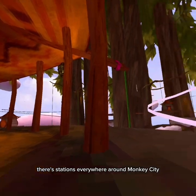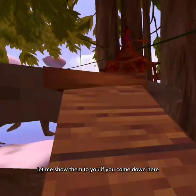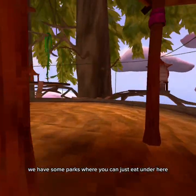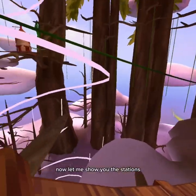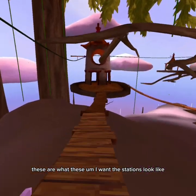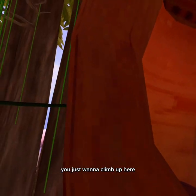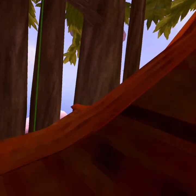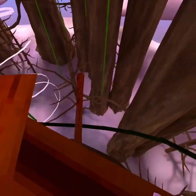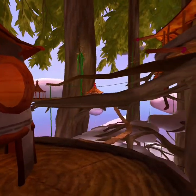There are stations everywhere around Monkey City — let me show them to you. If you come down here, we have some parks where you can just eat under here. Now let me show you the stations. This is what the stations look like. How you're going to enter the station — you just want to climb up here, climb to the top. Once you're at the top, you can safely grab this and you'll be on your way.